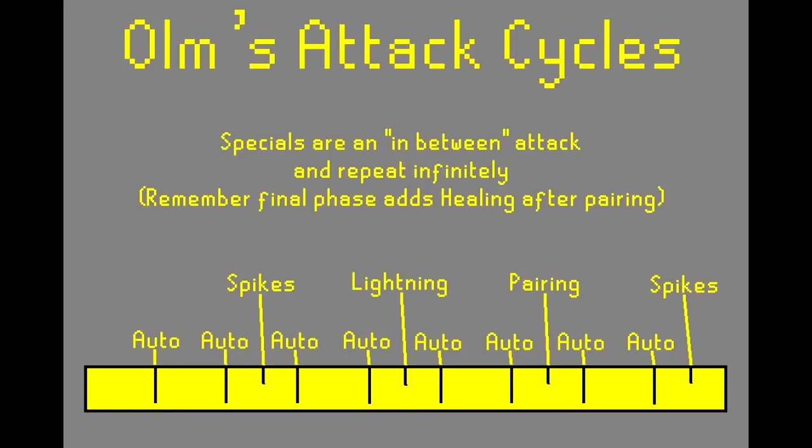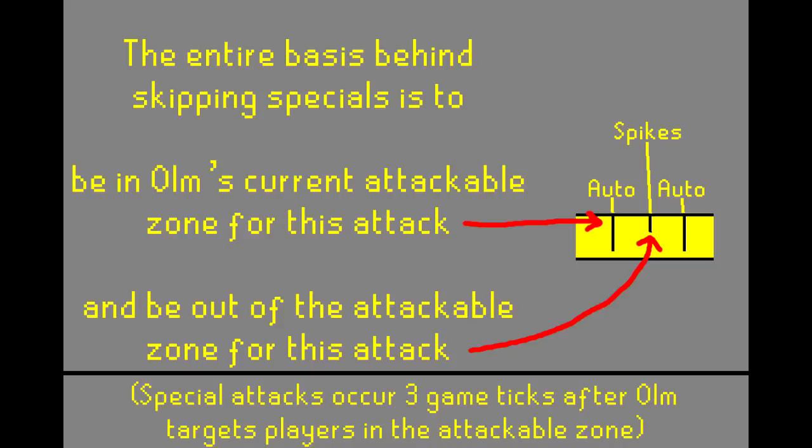I think it's easiest to envision the attack cycles as a ruler, where the Autos are full-inch marks and the Special Attacks are half-inch marks between every other Auto attack. The entire basis behind skipping specials is to be there in his attackable zone for the Auto that is before the special, but to not be there when the special happens. If no one is there when the special is supposed to happen, it won't happen at all.